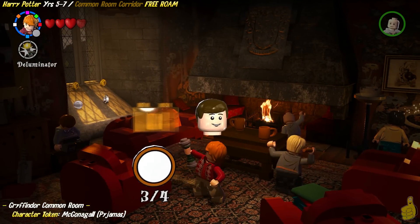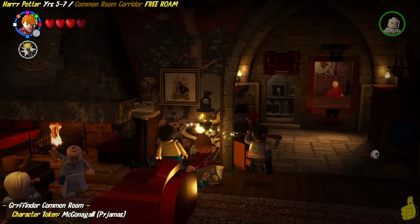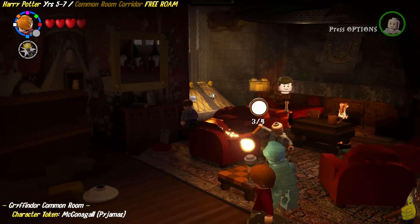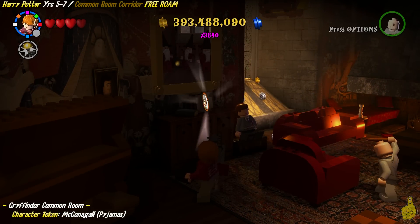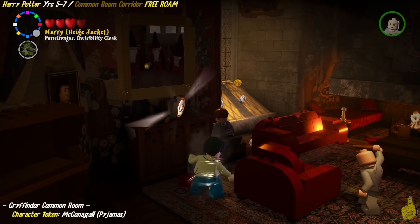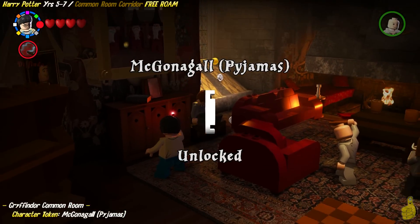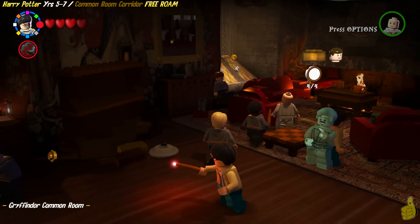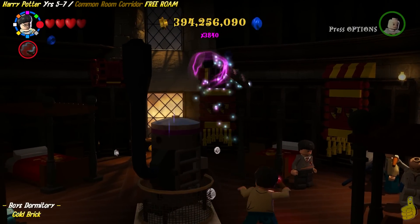We put out the fires in the fireplace there — we actually turned that frown upside down and freed that student in peril. Now we're going to switch to Ron and pull out his deluminator lamp. Just to the right of the fireplace there is the light source. We'll take that source over to the left-hand side just by where we got that character token up on the bookshelf, and the wizards inside the painting go ahead and throw down McGonagall in her pajamas.